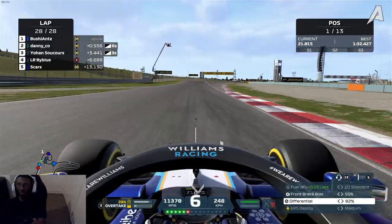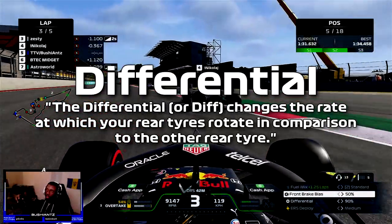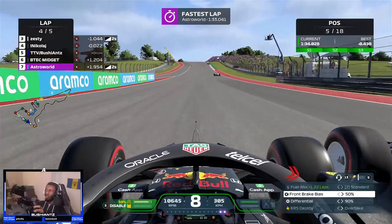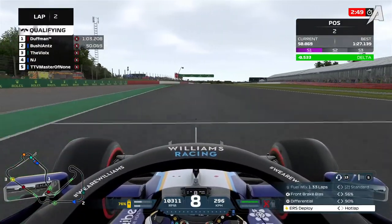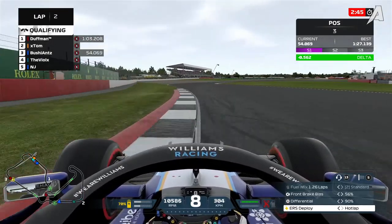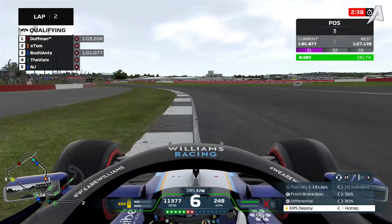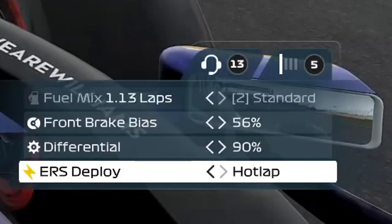Lastly, you have your diff settings. The differential changes the rate at which your rear tires rotate, meaning that the higher the percentage, the more your rear tires will spin at the same rate. A higher differential means better traction but less turn-in potential and more tire wear to your rear tires. A low diff means better turn-in and less wear to your rear tires, but worse traction on exit. For F1 2021, I recommend using anywhere between 85% and 100% usually.